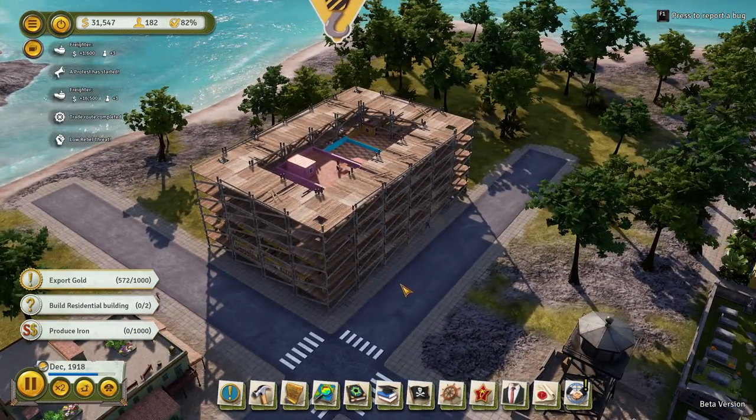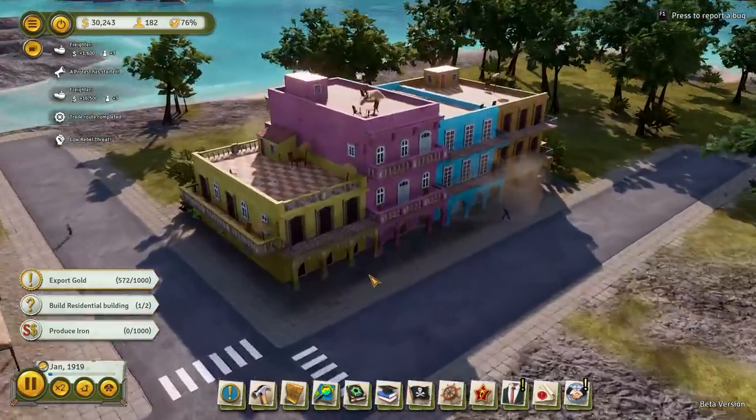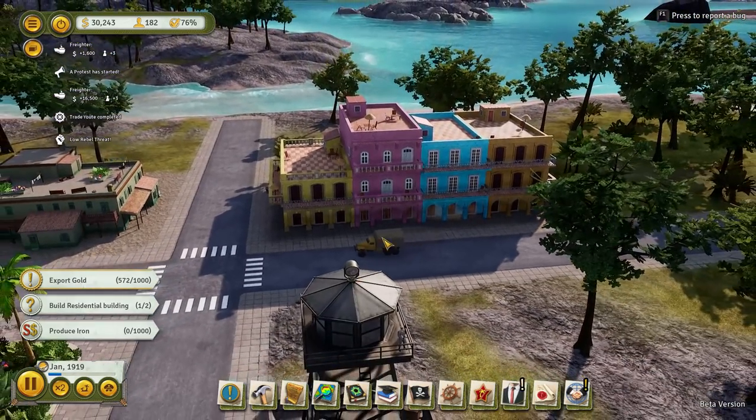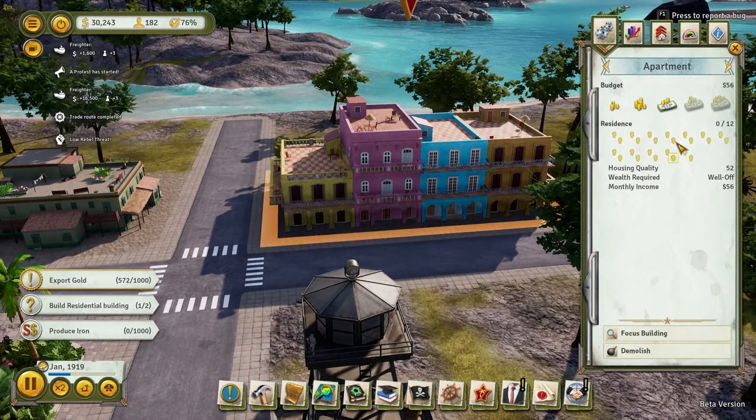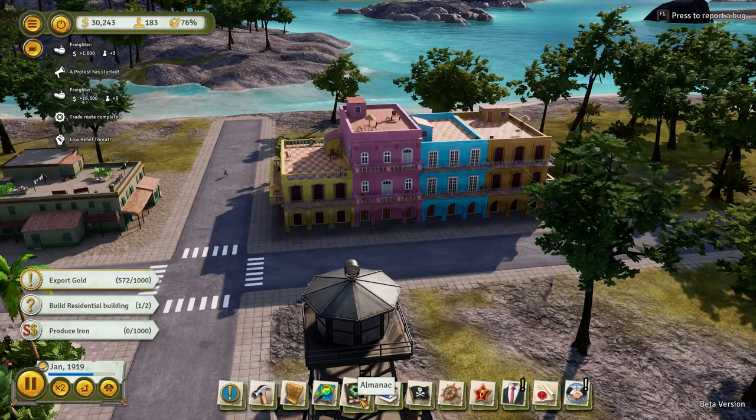We've got electricity requirements to think about. That radio station is not going to work without electricity — that is something we need to think about. But let's get these other buildings done first. We've probably finished this one now — there we go, excellent! It jumped! Oh, look at that — doesn't that look fantastic? Plenty of space in those apartments. And that counted — excellent.